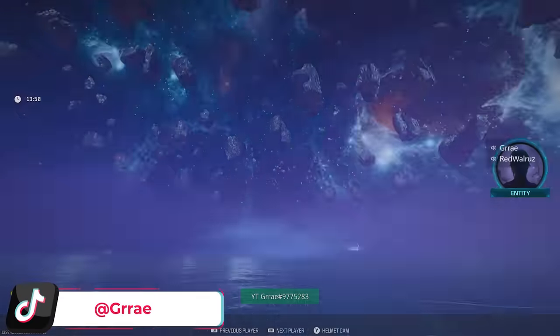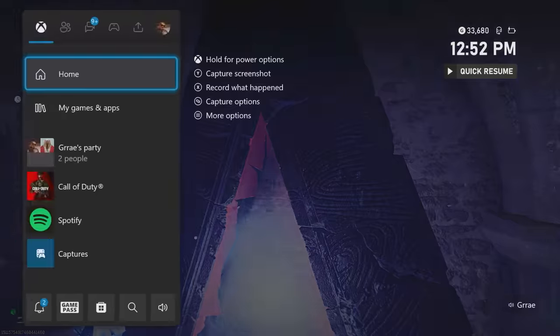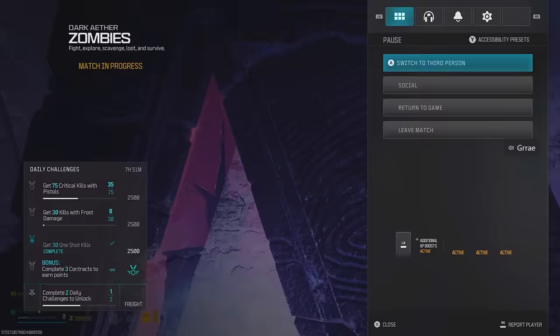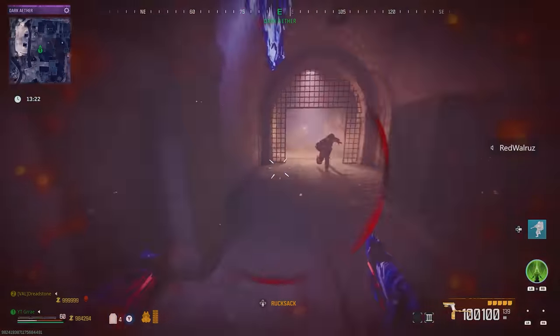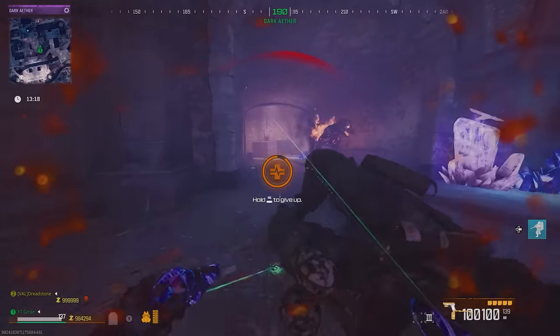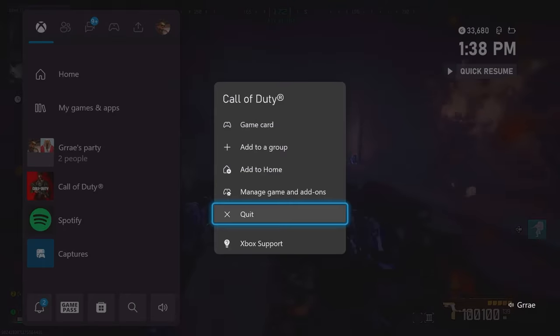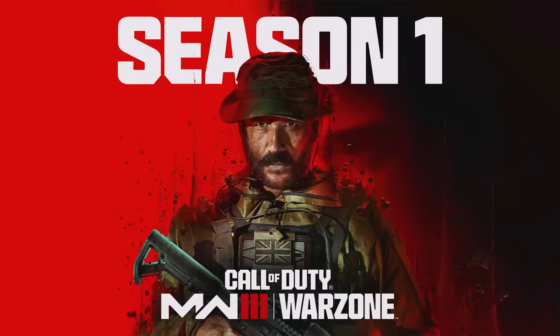If at any point after you have activated the portal your game freezes on any of the screens shown, you can simply dashboard your game or press the start button and leave the match — your tombstone will still be where you left it. Also, after you crumble your tombstone and have set your new one, if at any point you die you can just dashboard and you will keep your tombstone. This will only work after you crumble it and set it, so if you die before you bleed out, just force-quit your game and the tombstone will stay — you will just lose all your gear on your character.